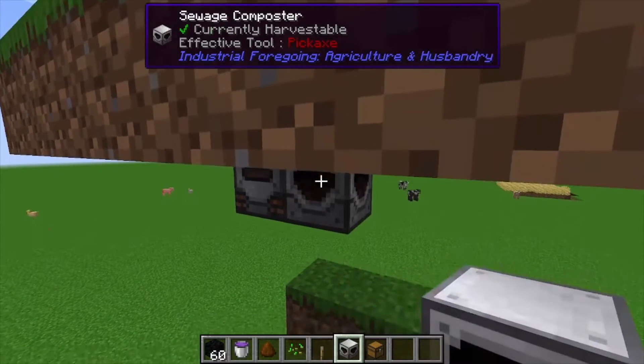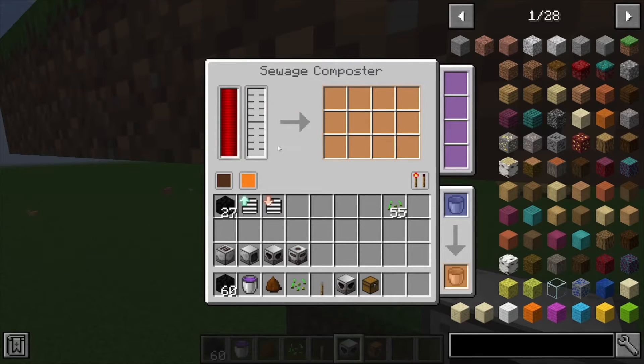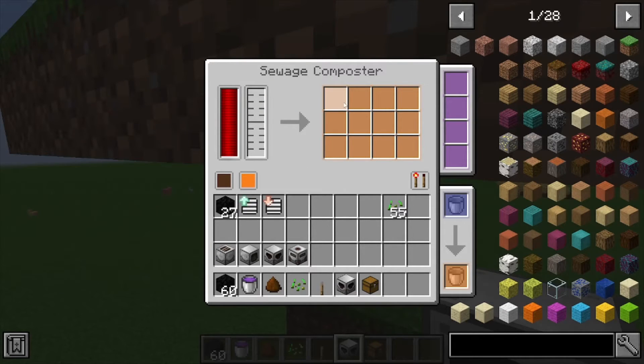We're going to place this down next to the sewer. What it does is insert the sewage into its tank and output fertilizer, which can be used in another machine — we'll do a video on that.